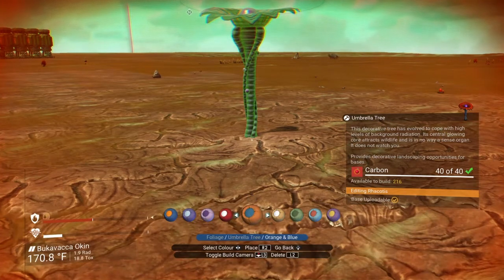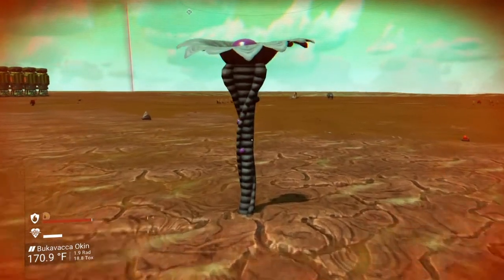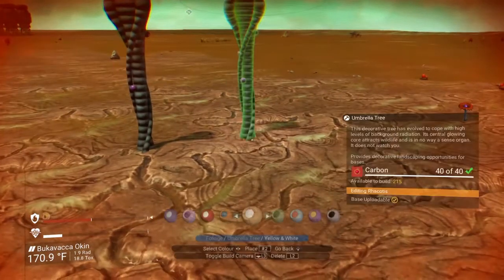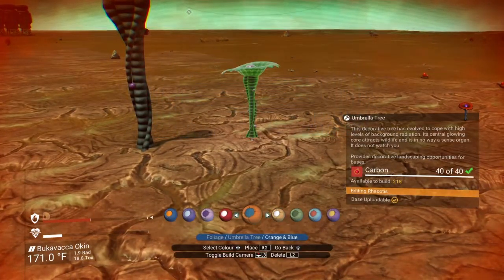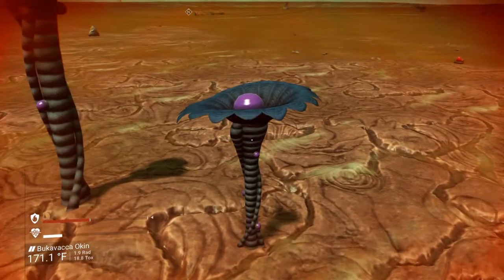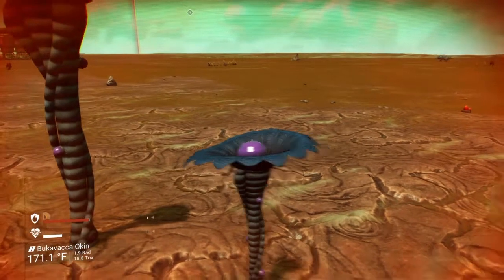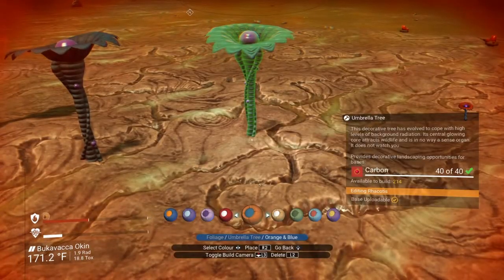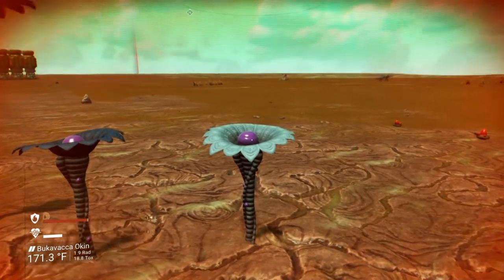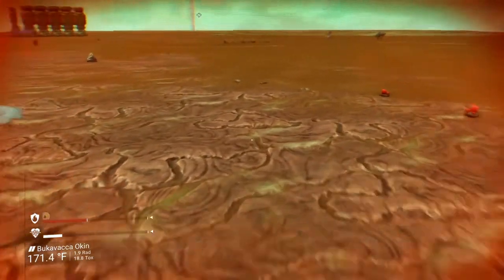So the umbrella tree — if I put it in orange and white, it doesn't seem to have done much. If I change it to orange and tealish — oh, that's right, the leaves are the only thing that are affected by these. So now the leaf is teal. Let's make it white. But the center purple ball and the stem are always the same color.